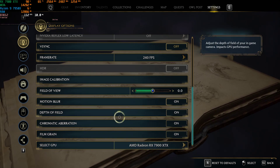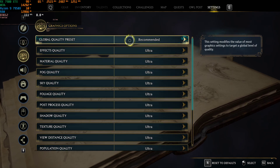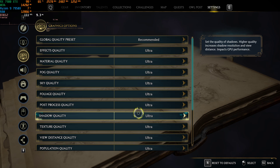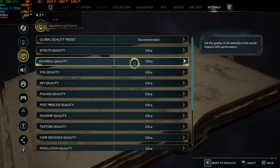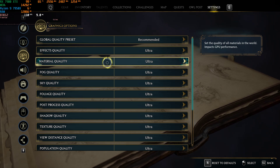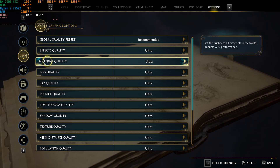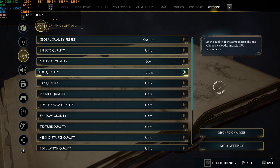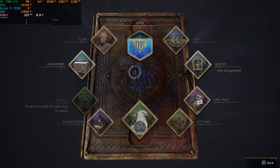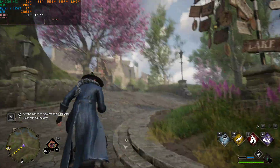The GPU is an RX 7900 XTX, and if we look at the settings, everything is set to Ultra. At time of filming, there is a bug in the game: if you have a 7900 XT or XTX AMD Radeon card, the plants in the distance will show up as white instead of green, and as you approach them they'll turn green.